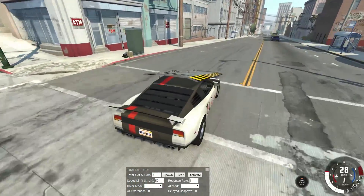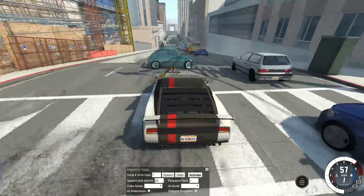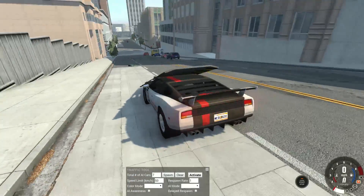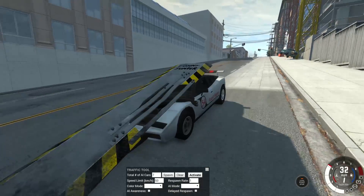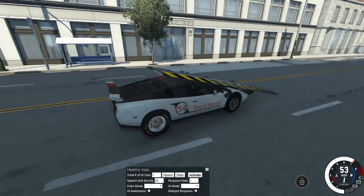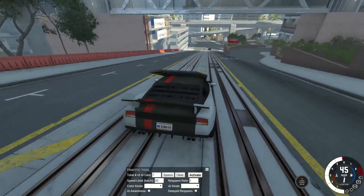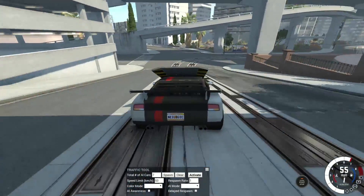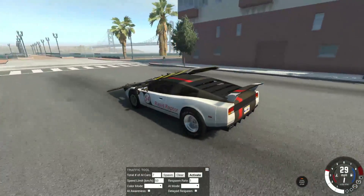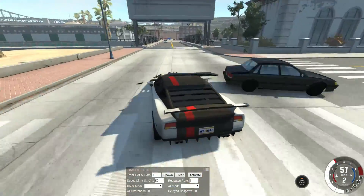If you don't know how the traffic mod works, you can set how many cars you want on screen at any given moment — and there's already a crash! Basically, when you're not seeing one of the cars they'll despawn and respawn somewhere around you, giving the illusion that there are people living in the world. It's actually really cool how this works — it gives a great illusion of traffic in this game without being impossible to run.